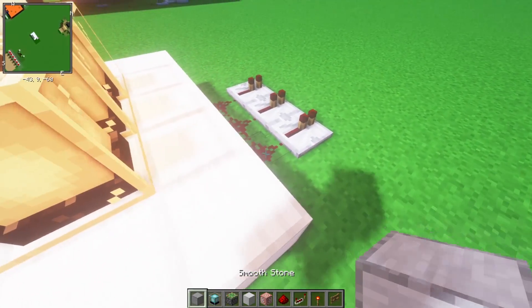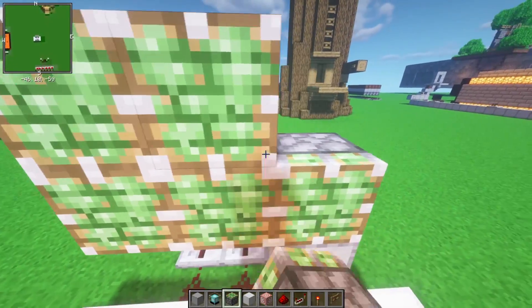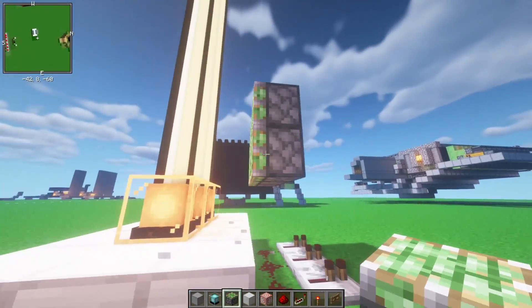Then you want to put a block on top of one of these redstones. And you can make three rows of sticky pistons, just like this. And there you go.